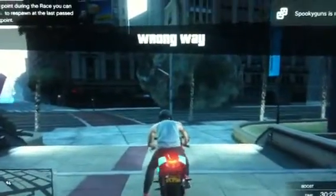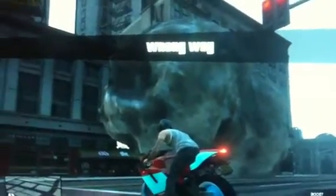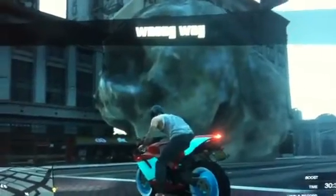I am playing Grand Theft Auto Online, and I made just a little custom racing, kind of messing around. And out of nowhere, this giant boulder just kind of spawns here. Sorry if it is a little shaky — I'm controlling the controller with one hand and whatnot.